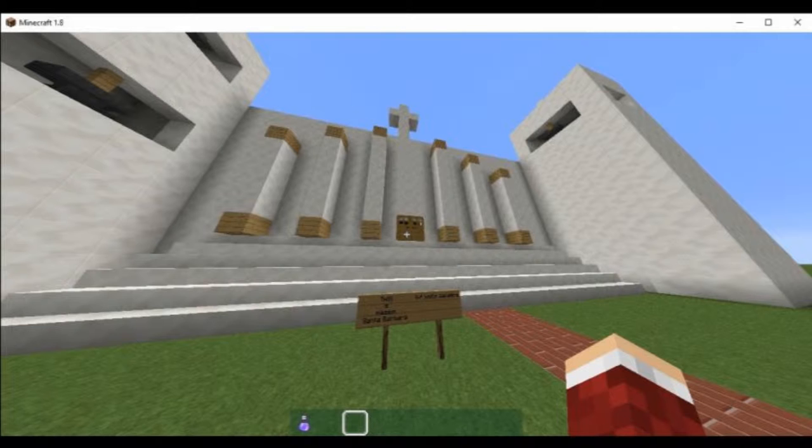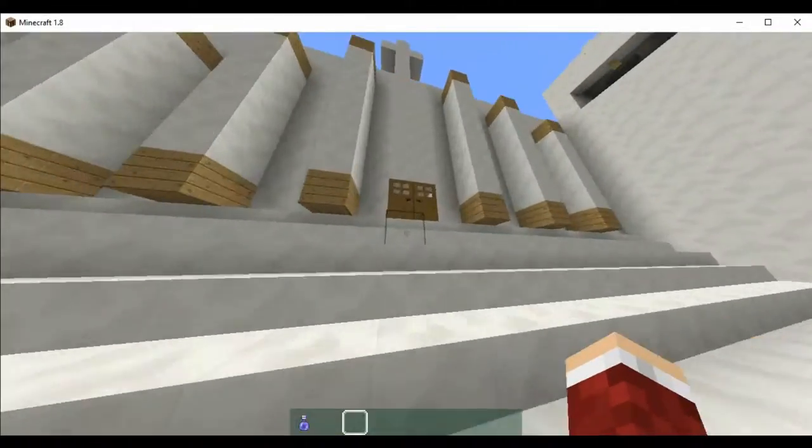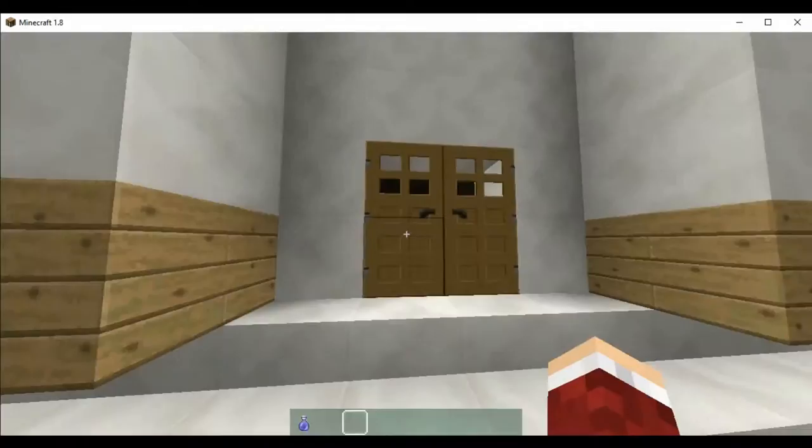The church is made of blocks of yellow native sandstone held together with lime made from sea shells, and it has a tile roof.